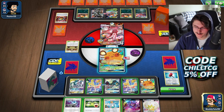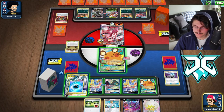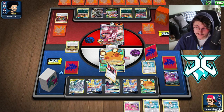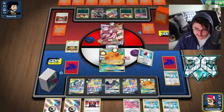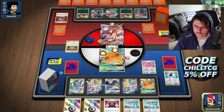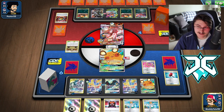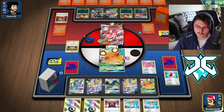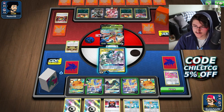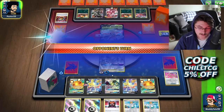We pop the Escape Rope but he goes into the Kricketune, so it doesn't really change much. Our ADP is going to be down for the count next turn, which is very bad for us. Our only real out is to get a KO on this Urshifu next turn with the Rusted Sword, then stop him from setting up. But we need a Metal Saucer. He has a large hand — I assume he's going to evolve into multiple Houndooms. He's got only one Special Energy in his Discard Pile. He already took two prizes and is starting to set up that second Urshifu V, which is pretty bad for us.